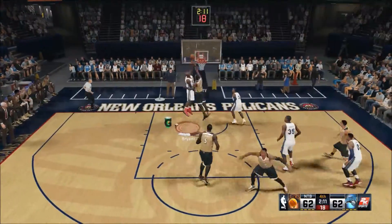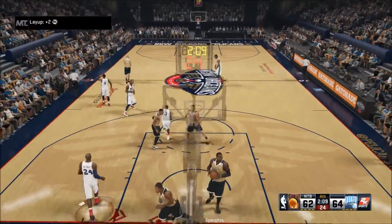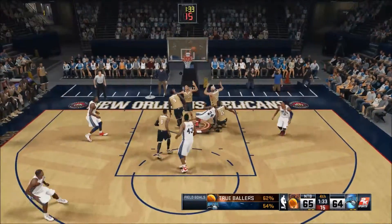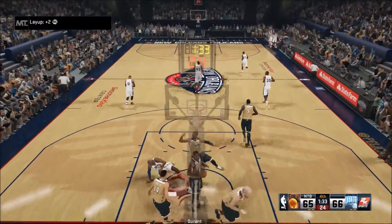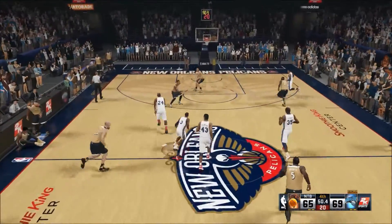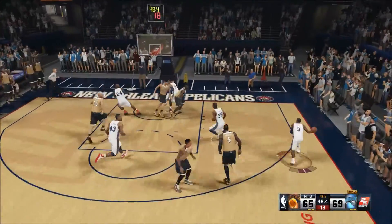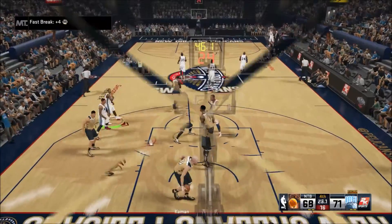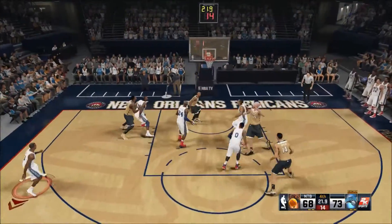Over to Lillard, over to Kobe with the nice dish and lay-up. Kobe again — that should have been an and-1, but we will take the 2 points. Chris Paul going down the court, going over to the right side — he's just going to knock it down with the perfect release, taking a 3-point lead.